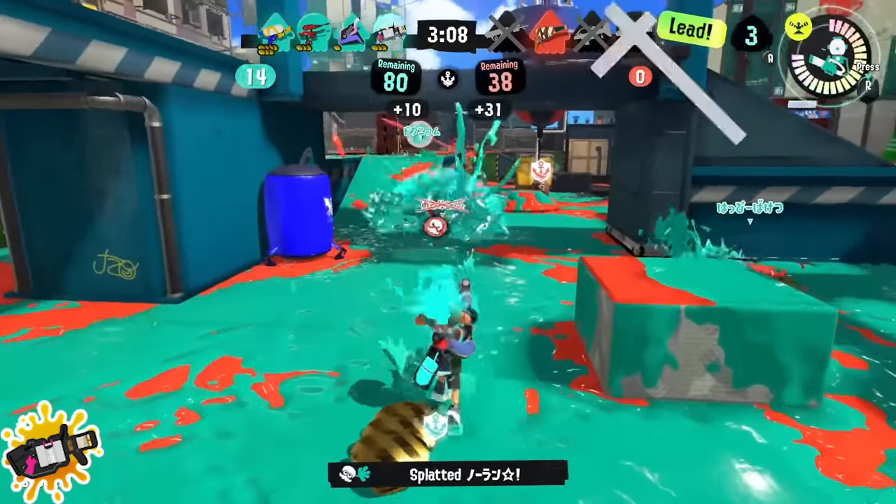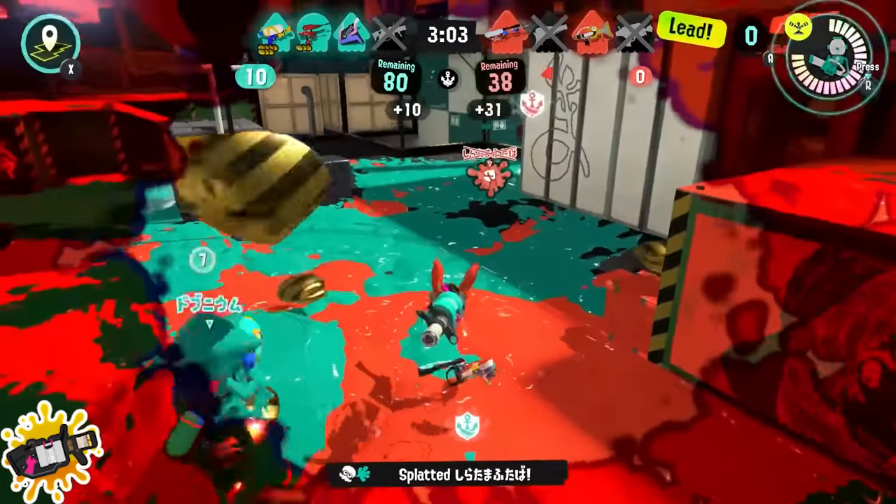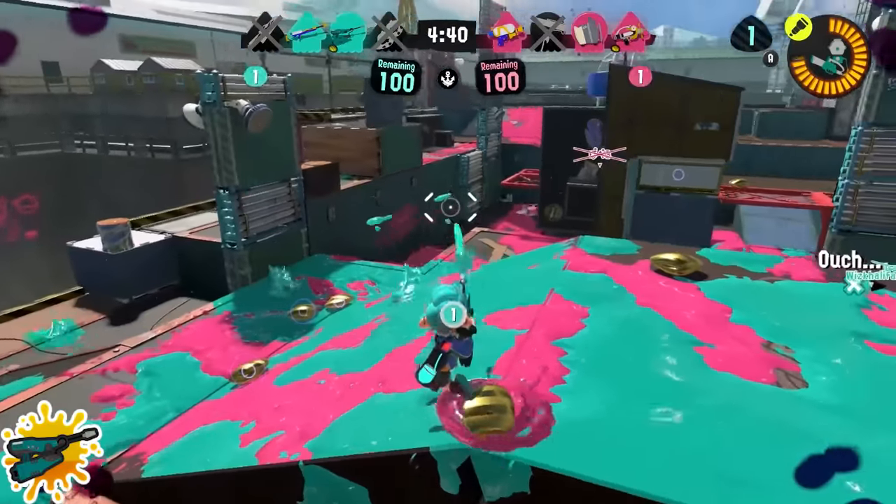.96 Gal players: use your sprinkler as a mini meat shield. It can actually tank a little bit of damage and it paints around you, which can be useful if you're up close and have the ink for it. Use it by your feet to protect yourself.